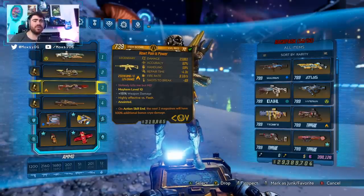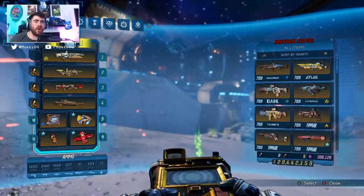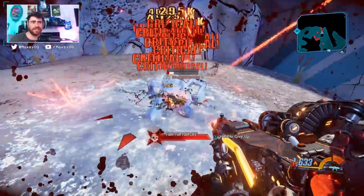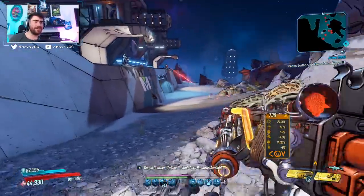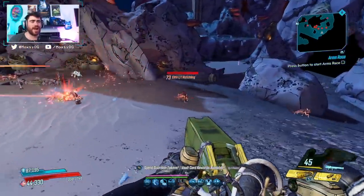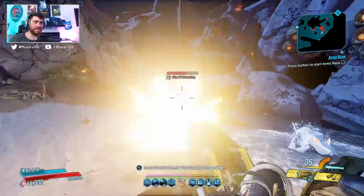Before the number one spot, a few shoutouts: the Pain is Power and the Embrace the Pain both technically do damage and kill things, but if you overheat them the DOT damage they deal to you will instantly kill you — so you can't really use them. The other weapon worth mentioning is the Wizzy Mechanic, which is supposedly a weapon you hold while in a car to boost car damage, but you can't kill anything with it at all.